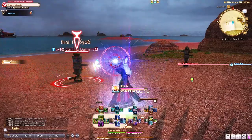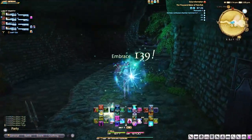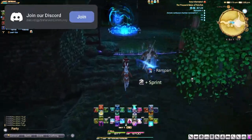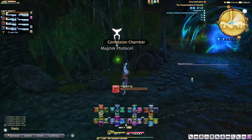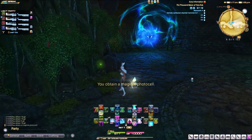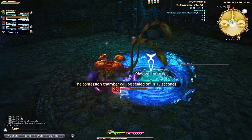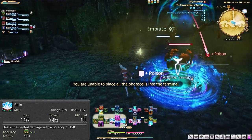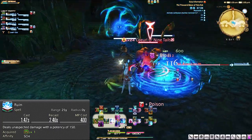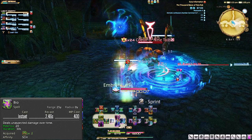We're just gonna get right into the 1 to 29. Scholar is a little bit different at this point from other healers. Since you have a fairy, he'll be taking care of the majority of the healing for these levels. When you summon your fairy — as your fairy should always be summoned — it's pretty much just a small regen over time that you have no control over. It will just heal whoever is needed in your party. You also have your main GCD spell, Ruin, and your DoT or damage over time, Bio. These are gonna be pretty much the same all the way up to level 90 with just upgrades along the way.